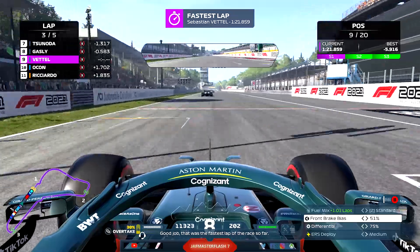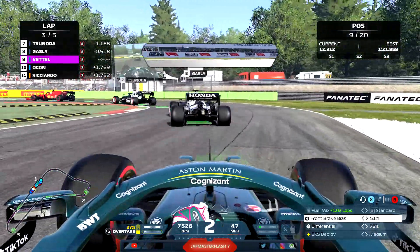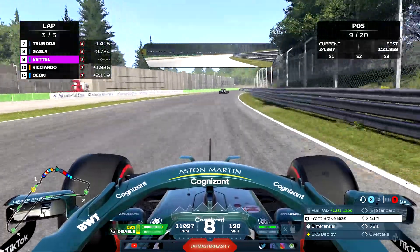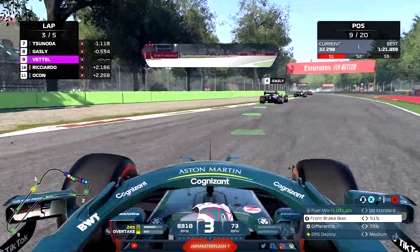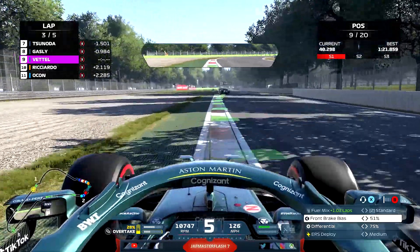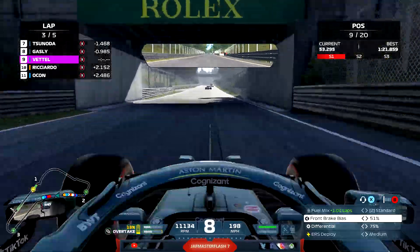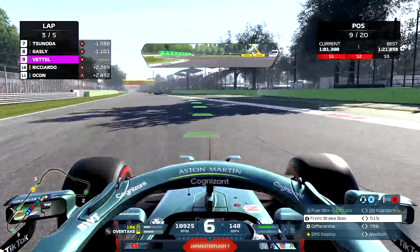I'm going to set the fastest lap of a 1:21.8, though I don't hold it — I think the fastest lap ends up being a 1:21.5, set by my teammate Lance Stroll. I had a moment in the chicane which allowed Gasly to get away, and then a lockup going in didn't help. Once I lose DRS, he gets pulled along by everyone in front — small margins, big gains in F1, that's what I've found.